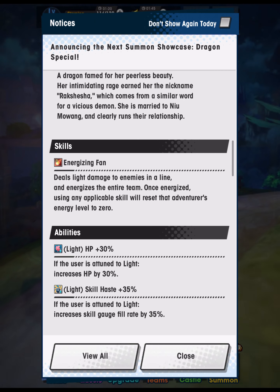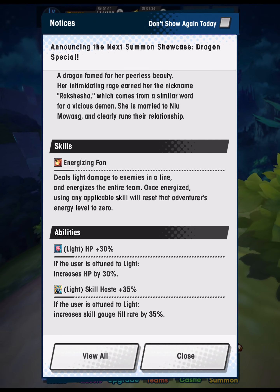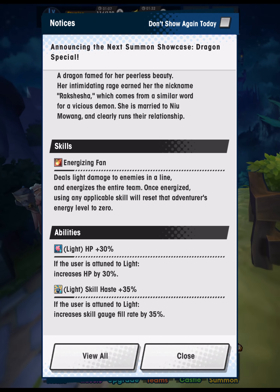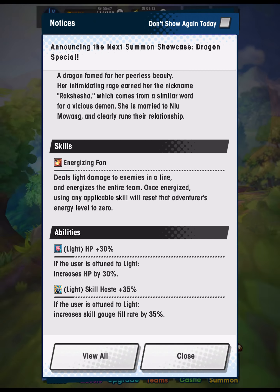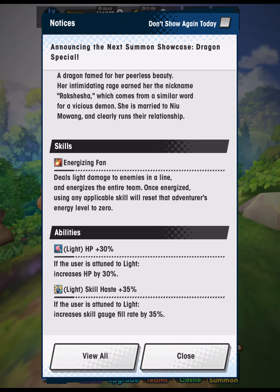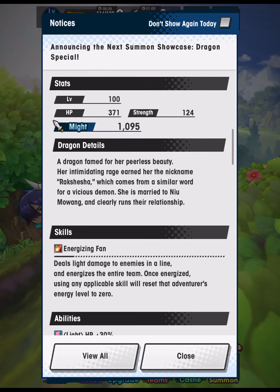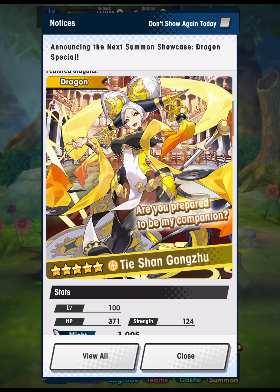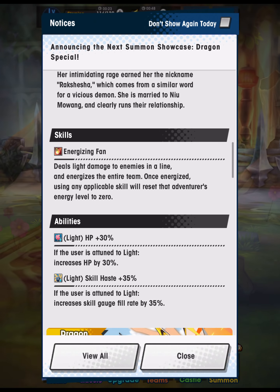The skill haste on Tia Shan Gongju is really relevant. The energize won't matter as much — in expert against Lilith there are windows, but on master it's going to be a lot harder to pull off. The main draw is the ridiculous amount of skill haste to charge and cast healing skills faster. It works well with the creeping corrosion prints that give 15% strength and 15% HP — when your teammates have those on, you want high frequency healing, and Tia Shan Gongju has a good combination of high frequency and high amount of healing. She would also work on buff bots, but buff bots don't really work against Lilith.